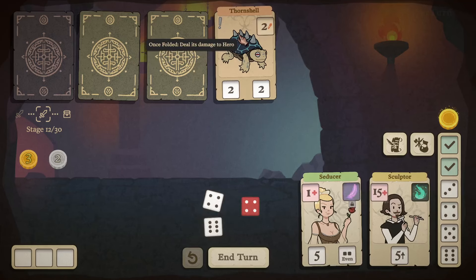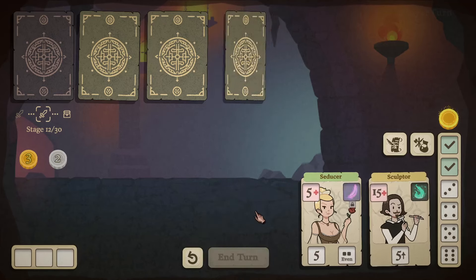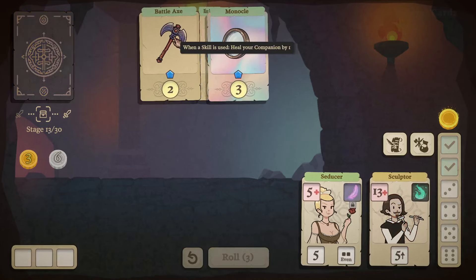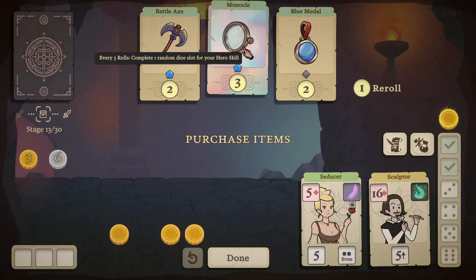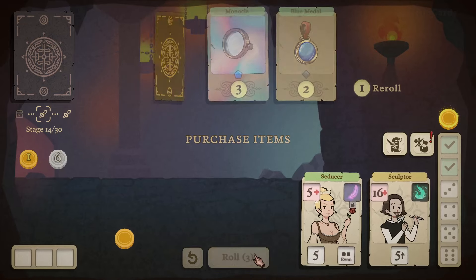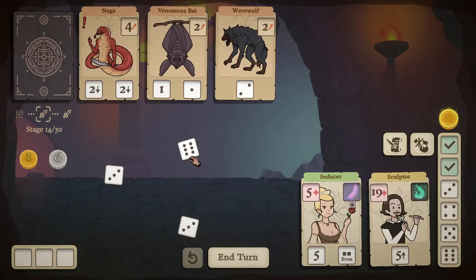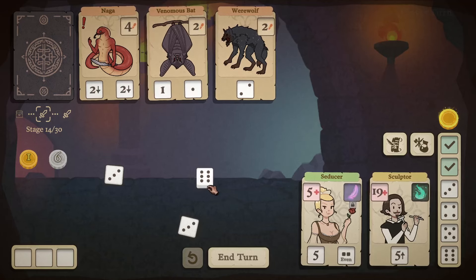That was lucky — once folded it deals the damage to the hero. I'll heal our companion here. Defeat that — take two damage to the Sculptor's face. Battle Axe: when a skill is used, heal your companion by one. Every three rolls, complete a random die slot for your hero skill. After using companion skill, gain two silver coins. Taking the Battle Axe — it might be nice with the companion. The Wanderer would be amazing with this, wouldn't it?